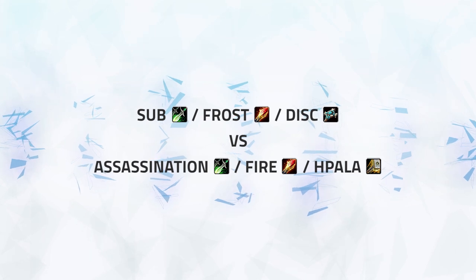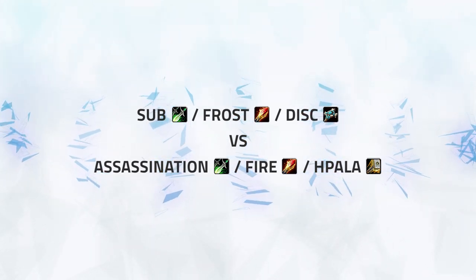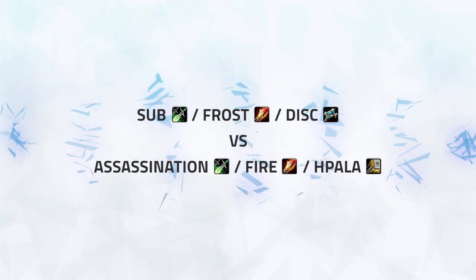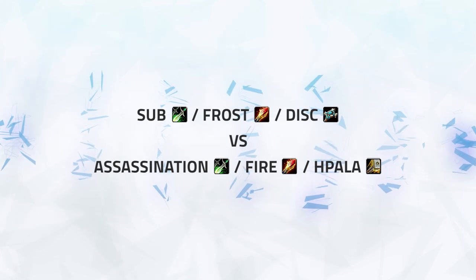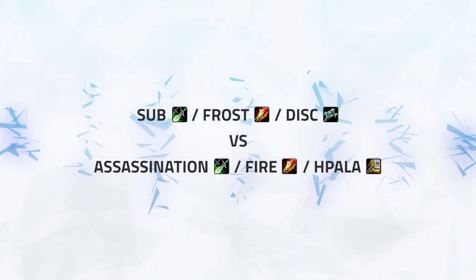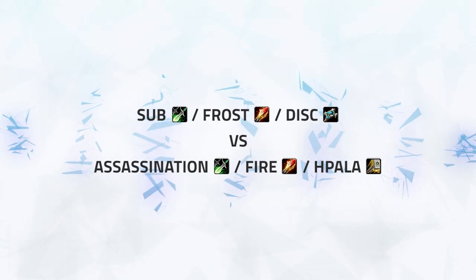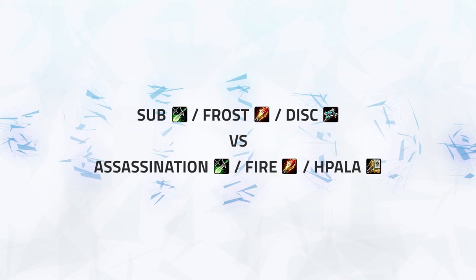Now for our second game, we're going to be watching as Sub Rogue, Frost Mage, Disc Priest is up against Fire Mage, Assassination Rogue, Retribution Paladin. This time, due to Sub Rogue's short cooldowns and high burst, we're going to look to create a different type of kill window — not saving big offensive cooldowns to score a kill, but using smaller ones to rotate through your opponent's defensive cooldowns and then executing on that window.